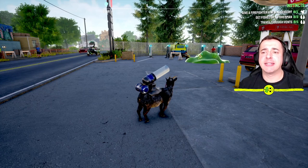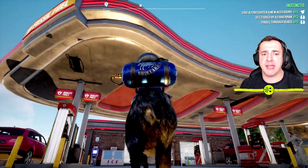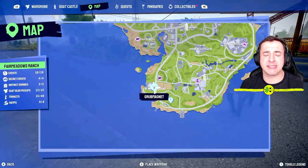Hey everyone, here I'm going to show you how to do the instinct - give a firefighter a new accessory in Goat Simulator 3. So I'm over here by the petrol station. We need to start a fire to get the fire guys over here.